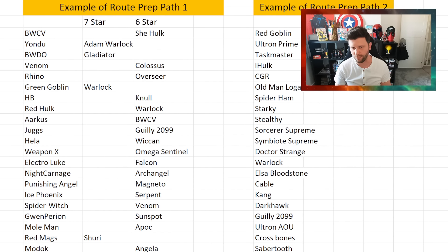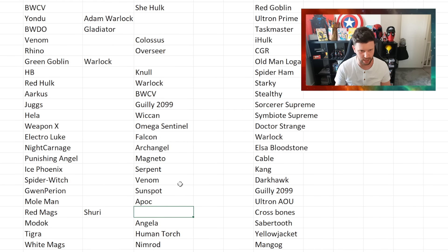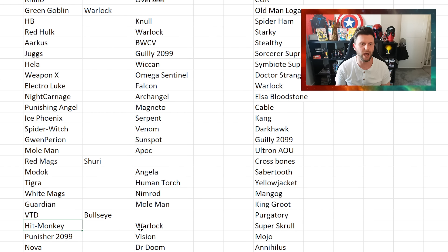The setup example is relevant because Kabam — John confirmed in the live stream — if you've got a seven-star and a six-star version of a champion, you can switch between them. For example, against the Green Goblin fight I want to use seven-star Warlock, and against the Hit Monkey fight I want to use a six-star version of Warlock. That gives you the ability to use one version and still have another available further down.